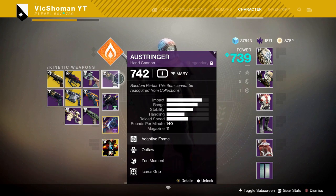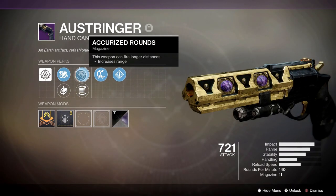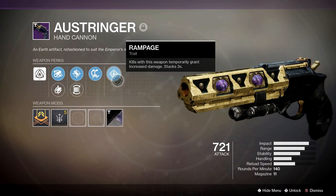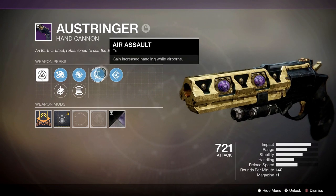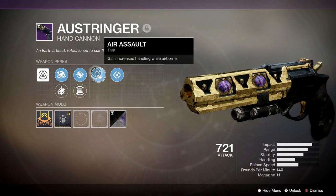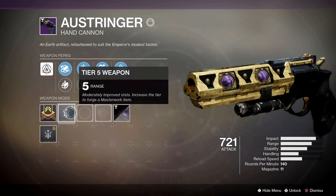I'd say a God roll for me personally would be Extended Barrel, Accurized Rounds, and Rampage. One roll I have here is Extended Barrel, Accurized Rounds, Air Assault, and Rampage. So my God roll would be Extended Barrel, Accurized Rounds, Outlaw, Rampage — or at least something that's not Air Assault, because it helps a little bit but it's barely noticeable. I see it as almost a wasted perk. But this is probably the closest I've gotten to my God roll, and it's Masterworked for Range.